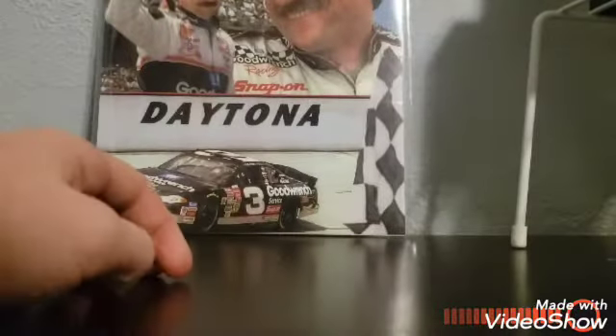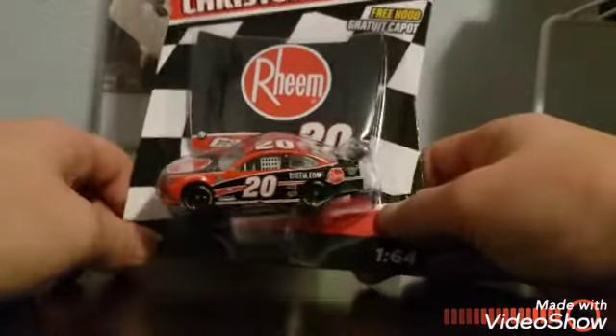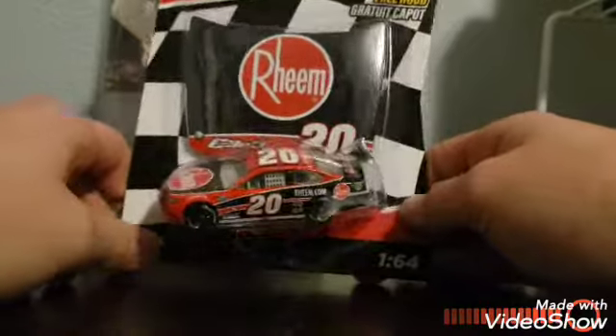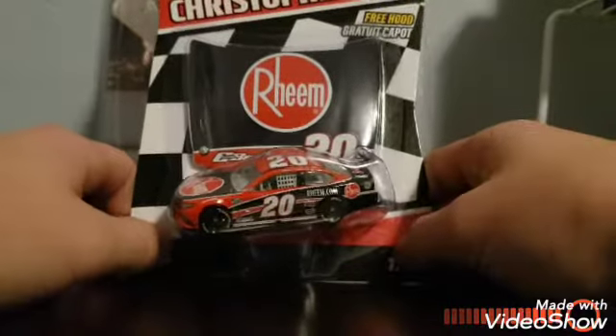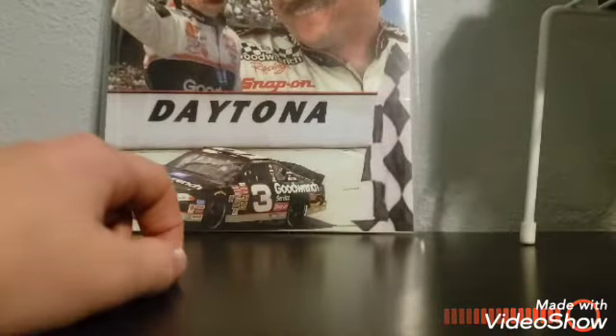Spoilers, if you haven't seen season one or season two. Next is Martin Truex Jr.'s teammate, Christopher Bell's 20 car. This is going to be another fun one — another primary. Nothing much to say about a primary.